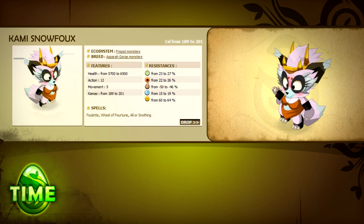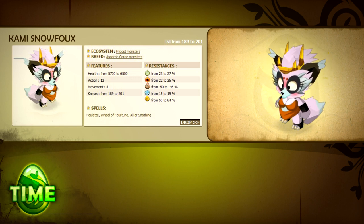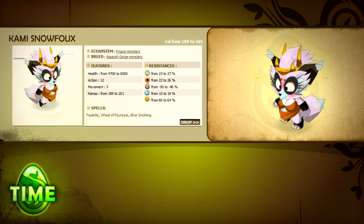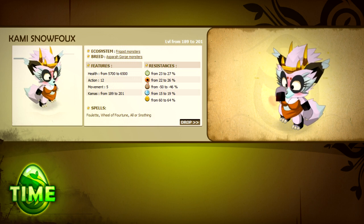Underneath that pretty pink coat and perfect makeup, the Kami is a brute. She'll try to woo you by casting Fulet, which can sometimes work to your advantage. But don't forget about her Wheel of Fortune or All or Snuffing combination. It's even more deadly when the other monsters are in the mix, so make removing a Kami from the fight a top priority.